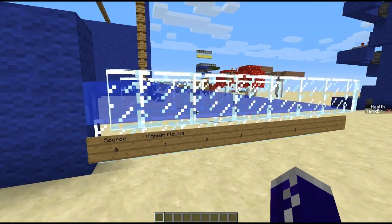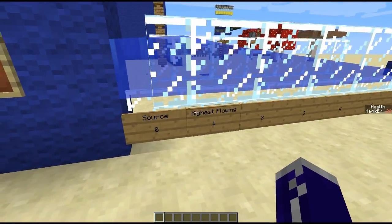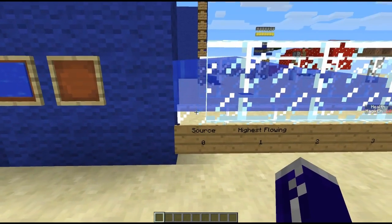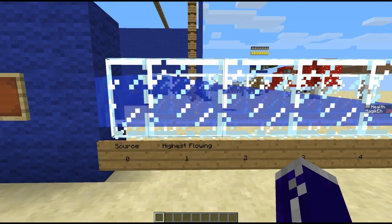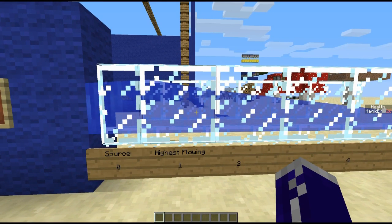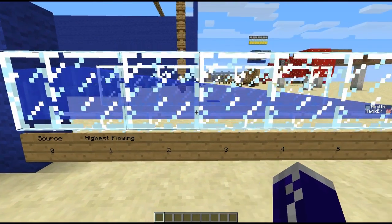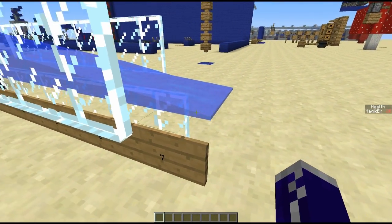So first off let's start really basic here. Minecraft works with water by having a single source block and if allowed to flow it creates a flowing block directly beside the source block. Beside that flowing block it will try to create more flowing blocks based on the height. So here we can have the highest flowing block because it's directly beside a source block. And from there the height of the water goes down and down until it's just this tiny sliver of water here.